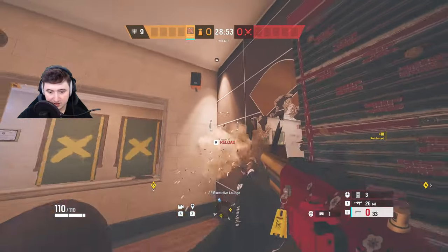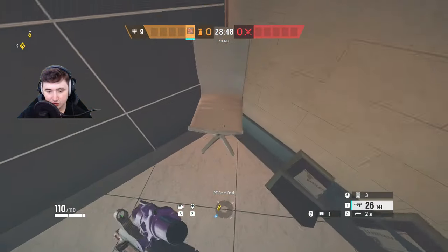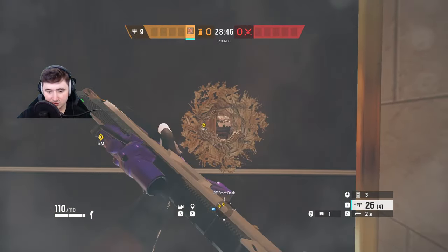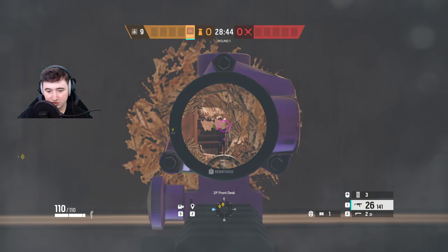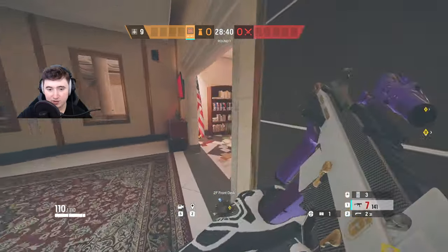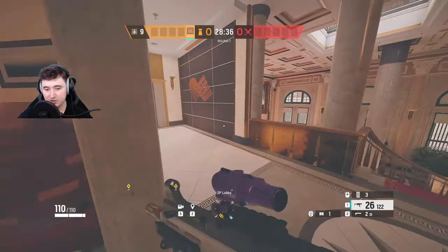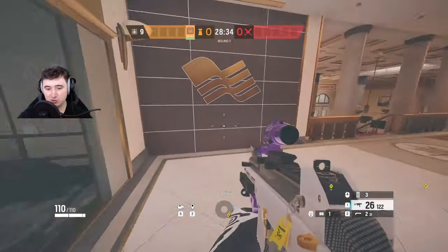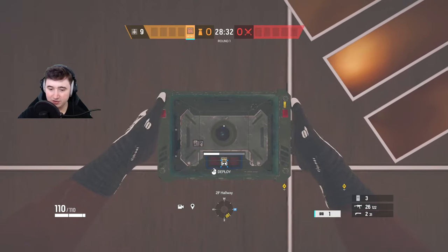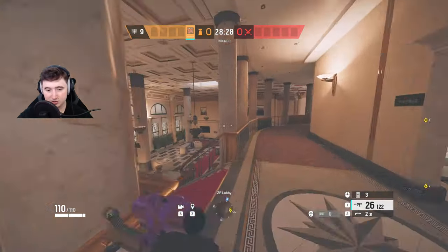Then come over here and make some punch holes - get rid of the chair and punch holes so you can see all the way to the top of square. When they're running square you can get a freebie on them, and with the UMP having no recoil it's a freebie nearly every time. I'll get my teammates to reinforce these walls and put a VP there so it watches the long hallway.